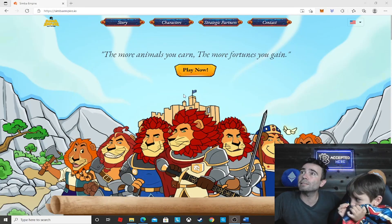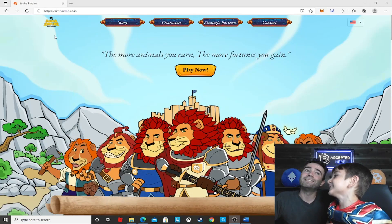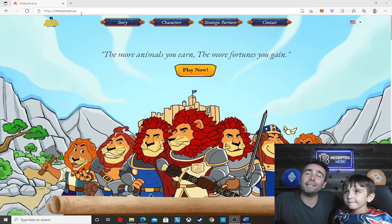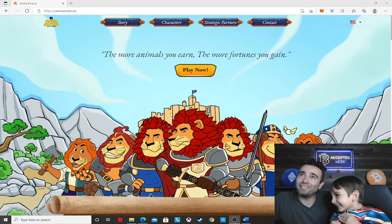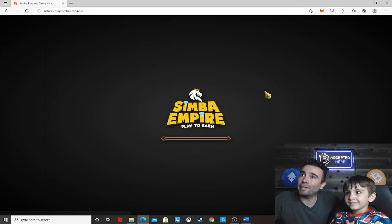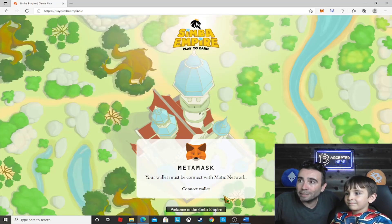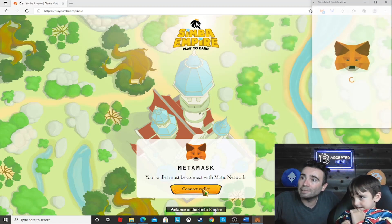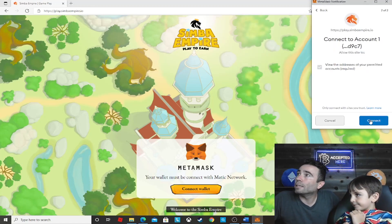Alright, here we go. We're on SimbaEmpire.io — that's the website you want to go to. It brings you to this screen here. We're going to click Play Now. Your wallet must be connected with Matic network. Let me connect my wallet — it is in Matic network. I'll just press connect and go next.